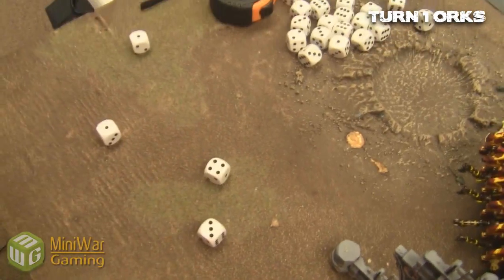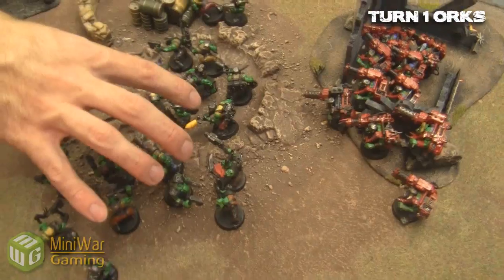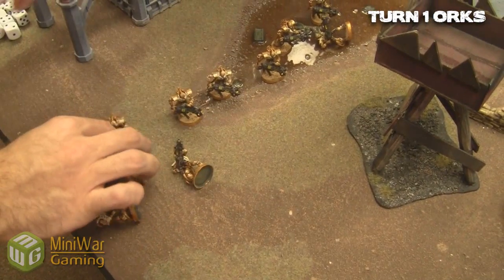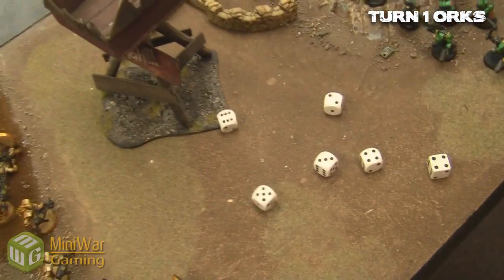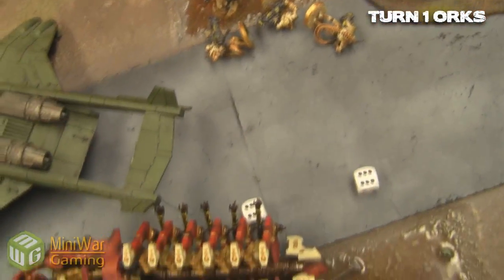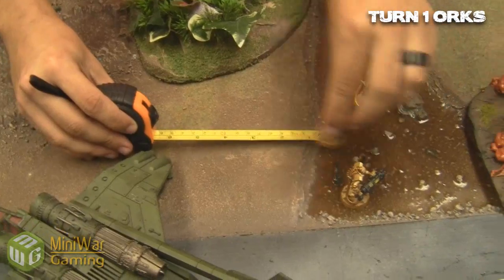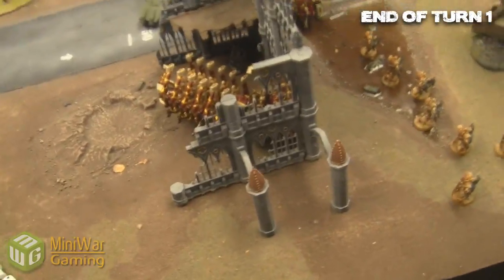Shooting at the Ghost Ark again but don't do anything. All the boys inside shoot and manage to kill one immortal — he might come back. The next squad of boys, all shoota boys, shoot their shooters and rockets and manage to take out four immortals. Leadership tests: one squad is good and they make their will-be-back rolls, with a bunch getting back up. But the second immortal squad fails leadership — that's a lot of immortals dead who could have been resurrected by reanimation protocols. Now they're running back out of the river.